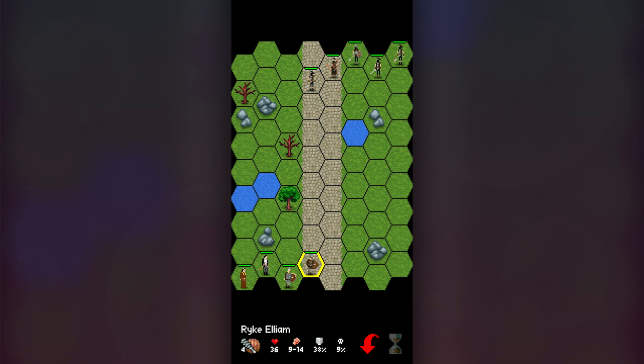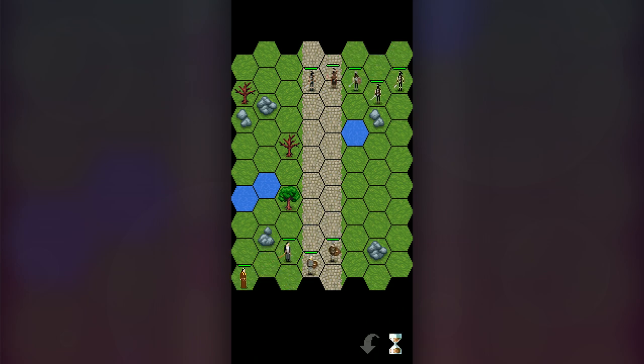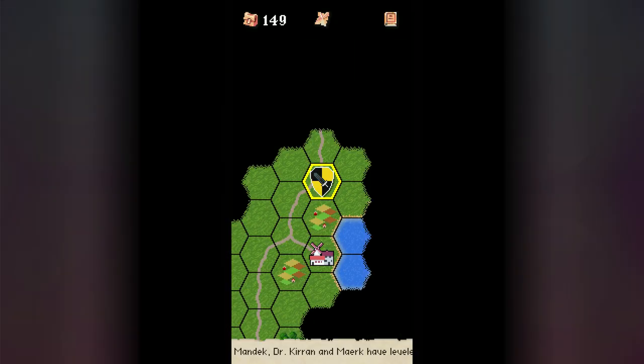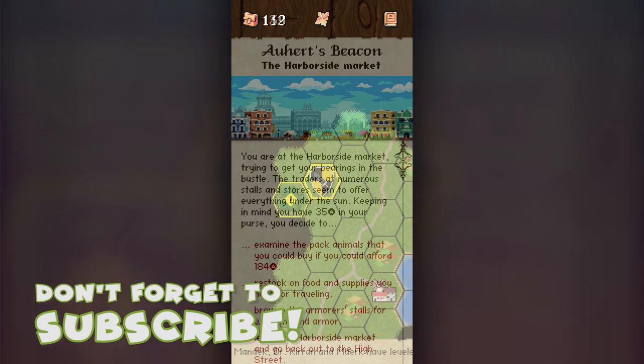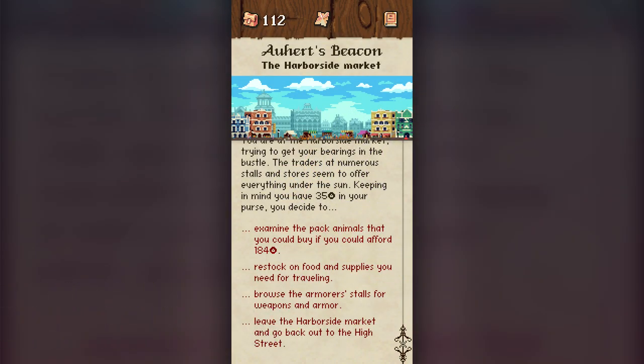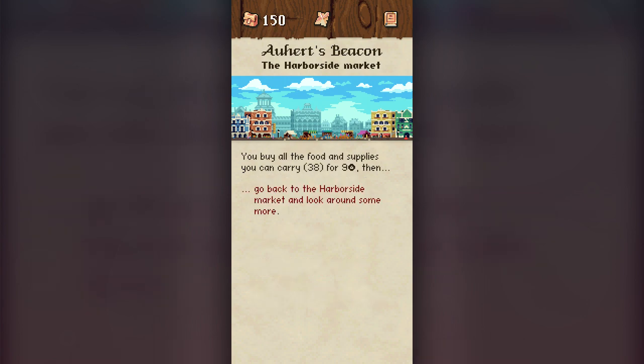You'll need to earn a rep for yourself to progress, so be sure to complete every quest you can and battle as many enemies as possible. This also helps level up your party and that makes the game just that little bit easier, albeit not by much. There are various upgrades and items you can buy on your journey from the towns and settlements.